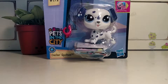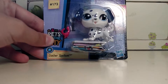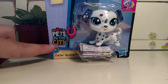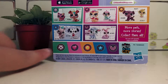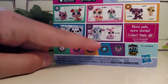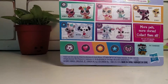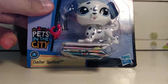The first one I'm going to be reviewing is the Dal Nation — it's Dasher Spotson. Look, there's a star — I've never seen the stars before. Oh, they changed them! I really want that llama, I want that chocolate lamb — oh my god, I want literally all of those!